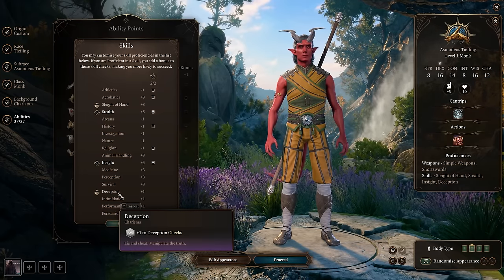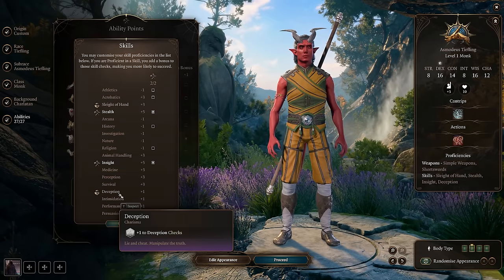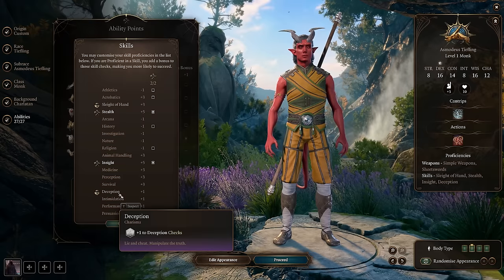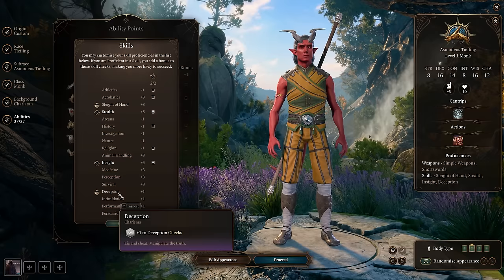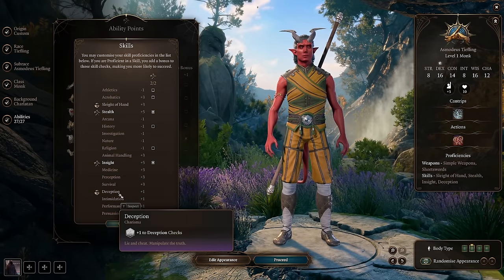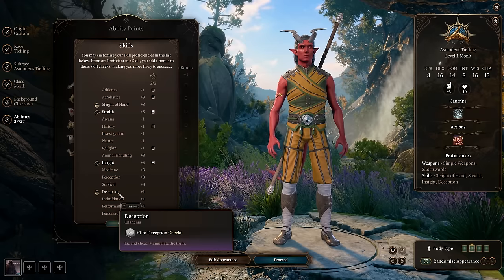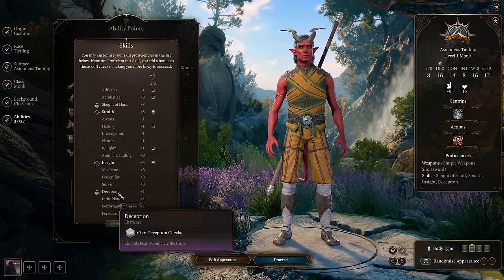As a monk, you're going to get access to a ton of monk-specific dialogue options, kind of in the way that Paladin does, and it really helps you push through a lot of dialogue you'd otherwise stumble through. If you're a gith monk, you get so many cool unique conversation options — it's very fun.